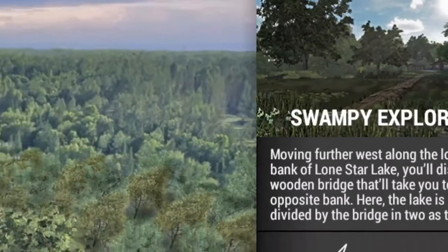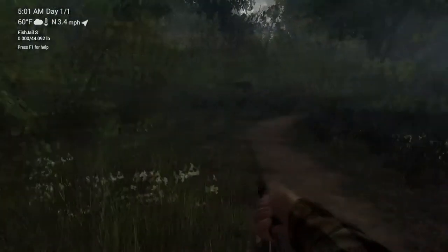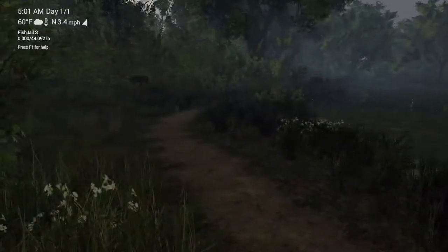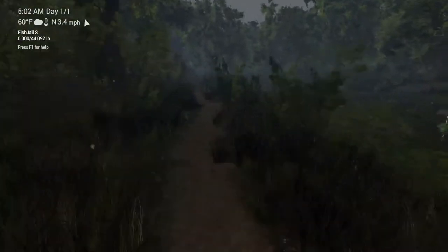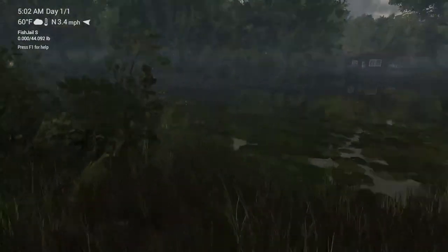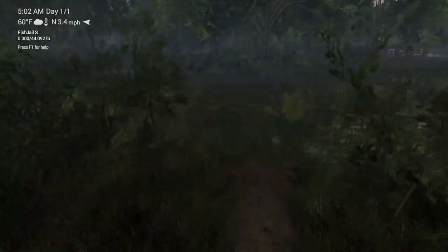You're going to want to start on Swampy Exploration, where that bridge is. When you go up to the bridge, take a left away from the bridge. Start going down that path and you're going to eventually see this one little area you can go into. Immediately turn to the right into that, then immediately turn right again to go down that bank.